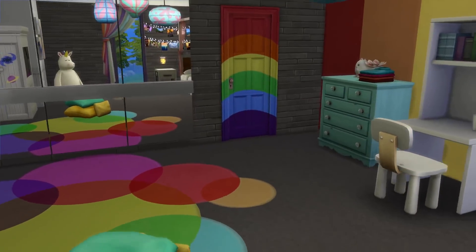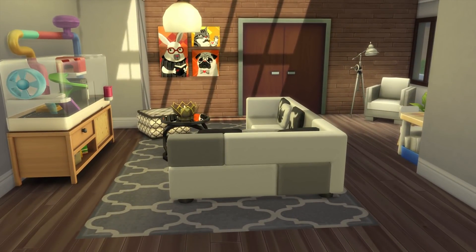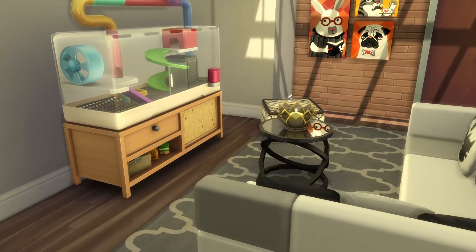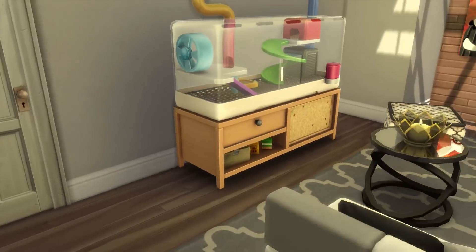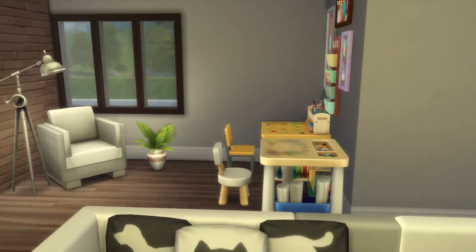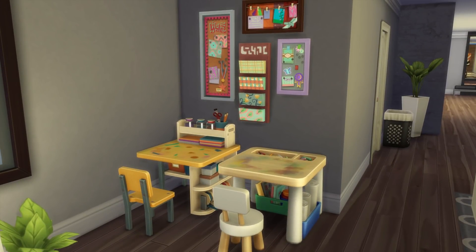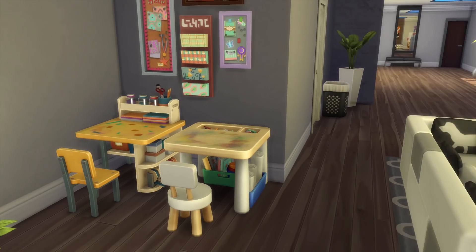Back in the hallway there's the children's lounge. Hammy the hamster is there — I think he might have died but you can buy a new one. There's an arts and crafts area with the seasonal crafts table from Seasons and the one from Parenthood, so children can make seasonal crafts or paint. This was a viewer suggestion — thank you, your suggestions really made this mansion awesome.